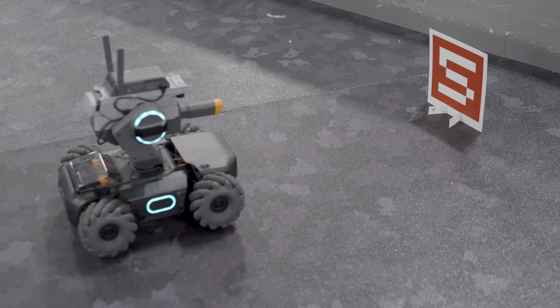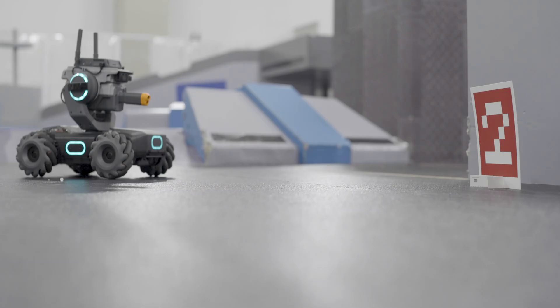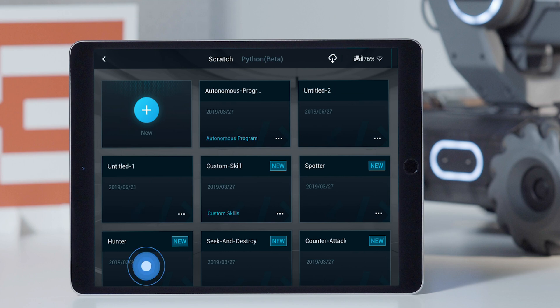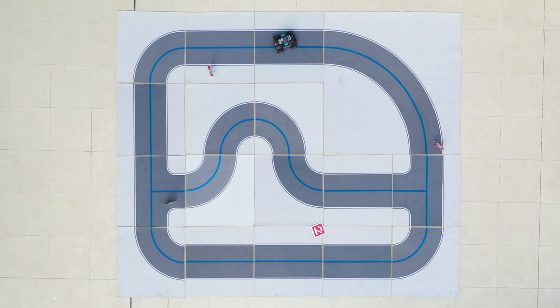Multiple users can play on one S1 and mobile device and take turns to compete for the highest ranking. Players can arrange the racetrack and ride a program to fire while racing. Set the program as Custom Skill and then trigger it so that the S1 can perform the task automatically.